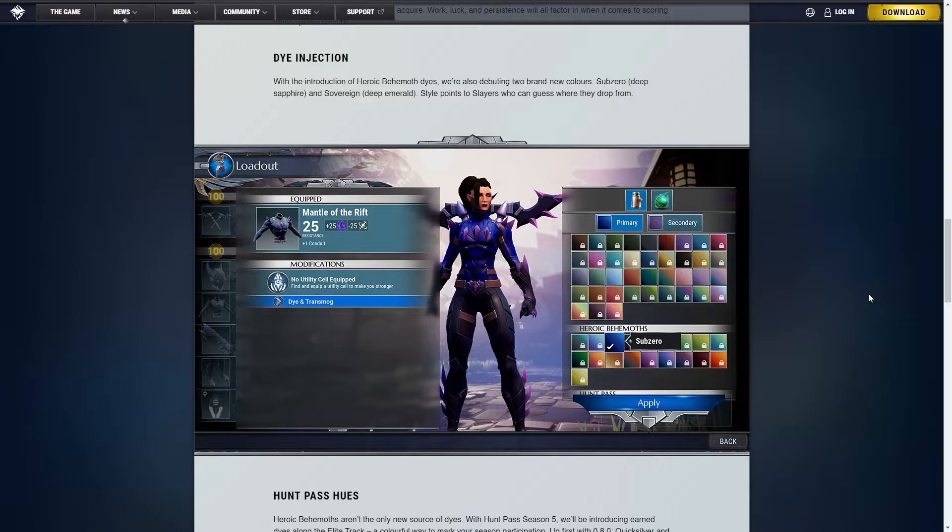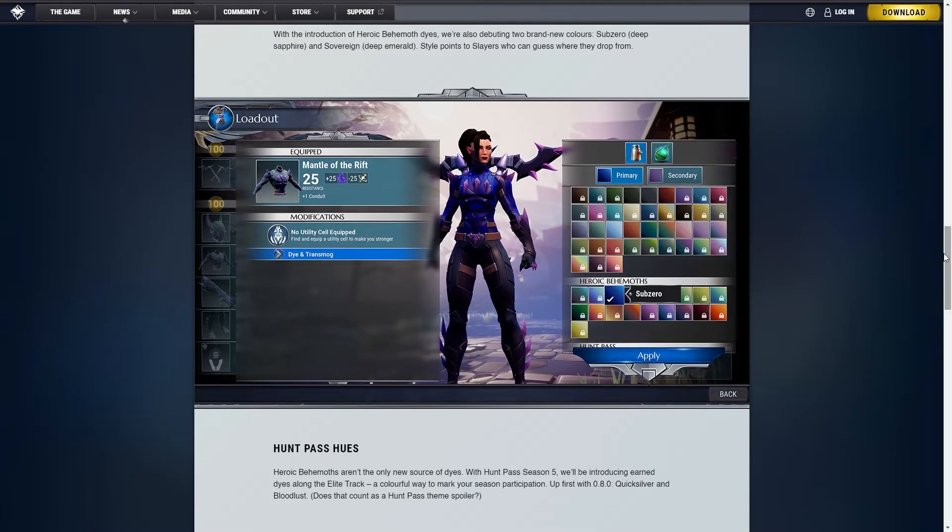Two new dice are getting added specially for this: Sub-Zero the Deep Sapphire and Sovereign the Deep Emerald dice, which I presume will be obtained from either Boreas or Caulshai. Another alternative — quite possible — is that we will obtain one of them from Winterhorn Scribe with the update. It's just speculation, but it's a highly possible speculation.